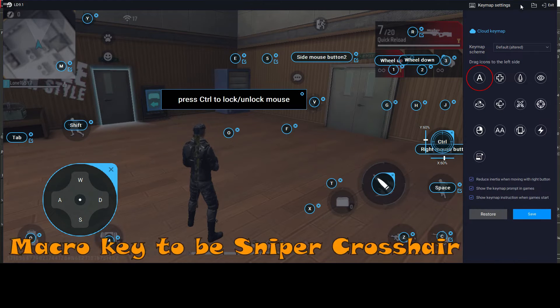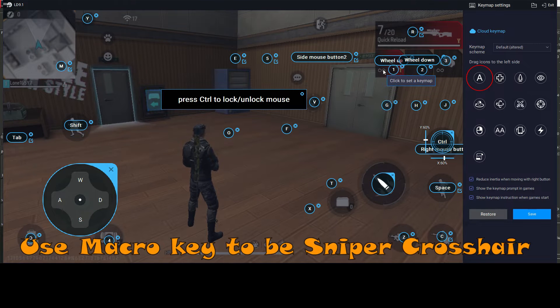Use the Macro Key as a Sniper Crosshair. It's free and easy — you don't need to download any third-party software. Simply pull to the middle of the screen and insert the key you want.